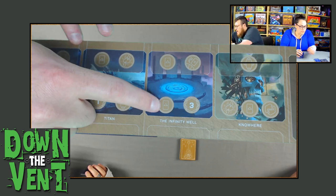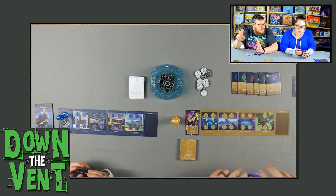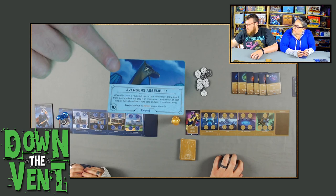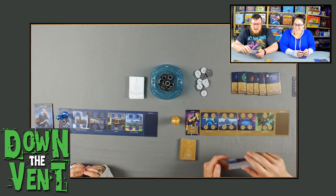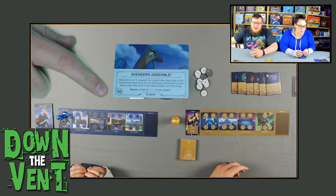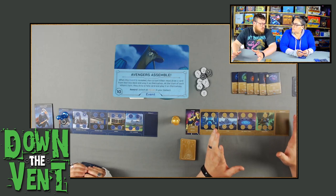We are playing on Easier Mode instead of Hard Mode or Normal Mode. Easier Mode removes events from the deck — this is something new that was not in Disney Villainous. Events come out and affect everyone. For example, Avengers Assemble: while it's out, the current villain must draw a card from the Fate deck and play it on themselves at the beginning of every turn, making the game much more difficult. Villains can band together to defeat events — the number in the bottom left is how much ally strength you need. This one would take ten strength. We took the events out for our playthrough, but they're in the game by default for people who want a more challenging version.